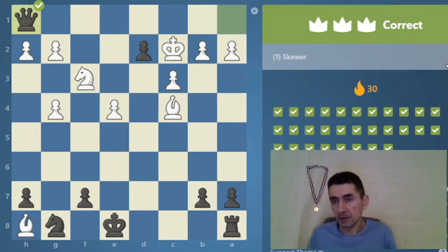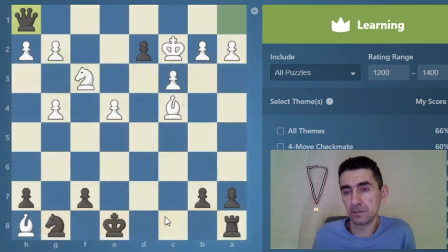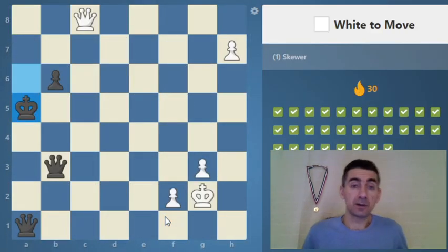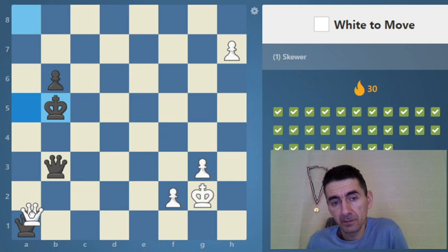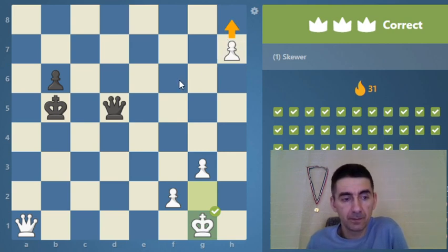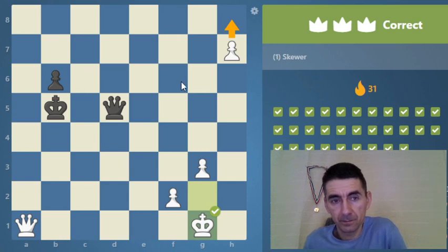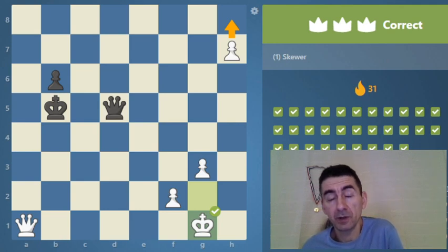Let's go from 1200 to 1400. Probably harder, but not always. We can make a skewer for these two pieces on the A file — and then we get a new queen.